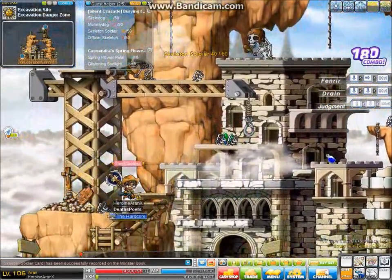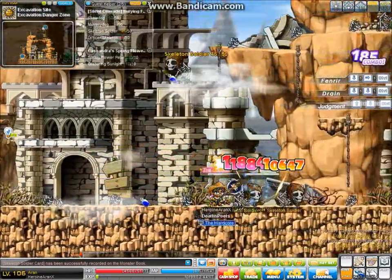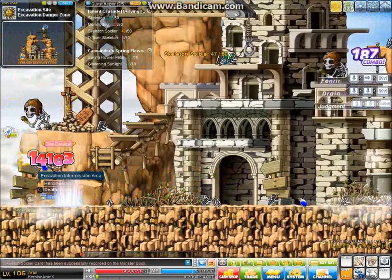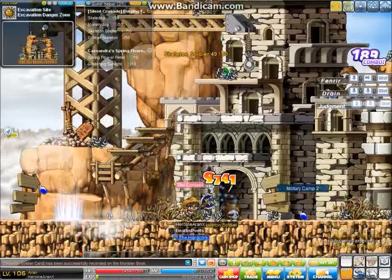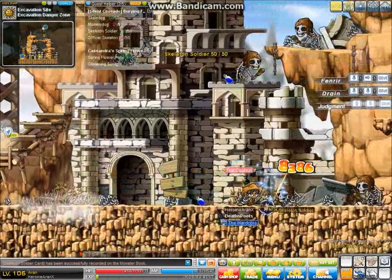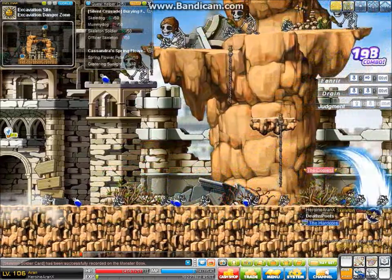Anywho, we're just going to be talking about the skills this character can do. Those two skills I just did there are skills that increase attack — the yellow one increases it by 30 attack, and the other one increases attack, defense, and a lot of other stuff. Also, if you guys have been paying attention, there are gifts — if you just log in on Friday, you'll get gifts on Saturday, which is pretty good.